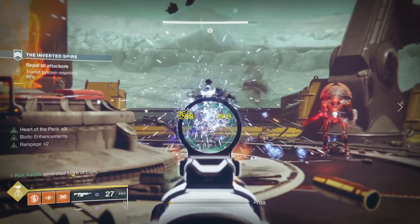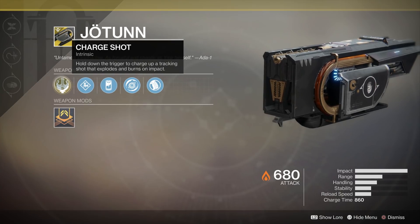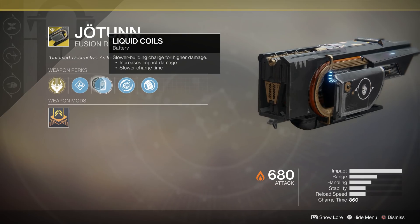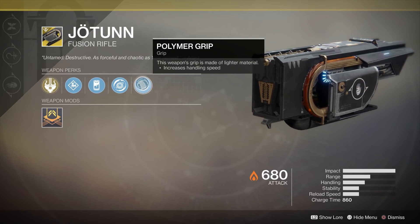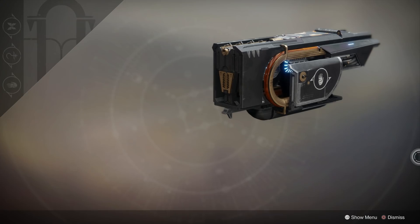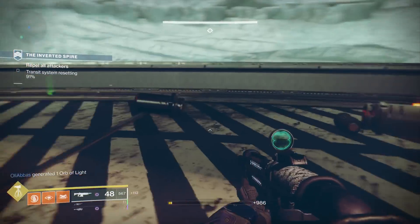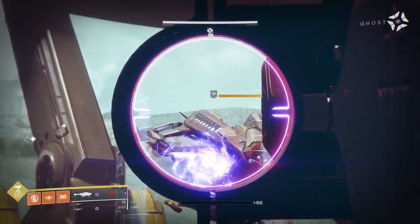Moving on, another great special weapon is the Jotun fusion rifle. Fusion rifles themselves are getting some massive buffs; unfortunately the exotic ones are only buffed more than five percent in damage. But the Jotun was already outputting a pretty significant amount of damage. It shoots too slow to be an absolute menace for DPSing a raid boss, but it certainly does enough damage to take down majors and can be fantastic against groups of enemies — taking down multiple red bars at the same time and leaving lingering damage over time to help you defend a zone. I already liked using this, and it just got potentially five percent better while its competition certainly got worse.